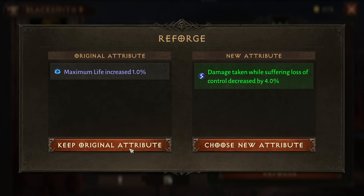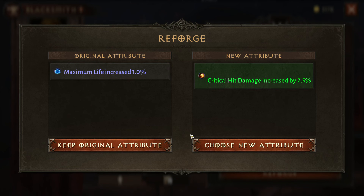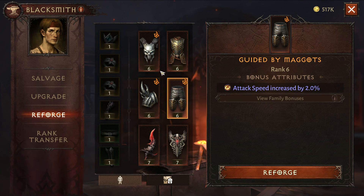Here are my choices. I really don't like that one, I'm going to keep this one — so I'm going to keep the original. I can do it again. I kind of like that one, so I'm actually going to choose this one. And boom. Now my item has critical hit damage instead of 1% life. And that is how you Reforge your primary sets of pieces.